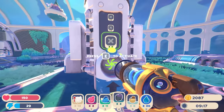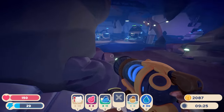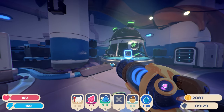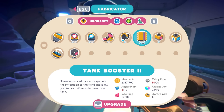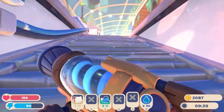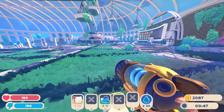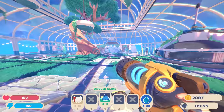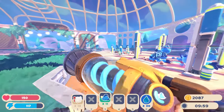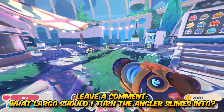Should I make an angler-tabby largo? They both eat meat so it wouldn't diversify food types much. I still need six angler plorts and I threw them out unfortunately - that's what we need for the tank booster upgrade to get 40 slots instead of 30. Maybe combining angler with batty since the batty likes fruit like pomegranates. Let me know in the comments what I should make a largo out of using the angler slime - definitely want to take advantage of different food types.